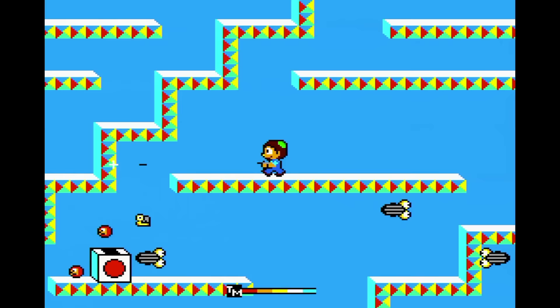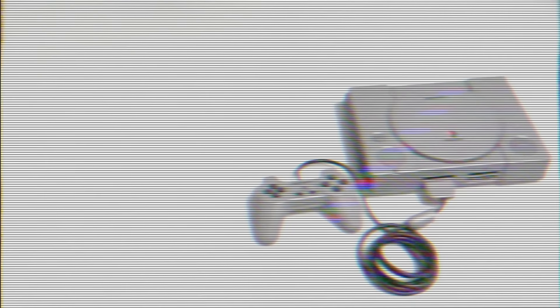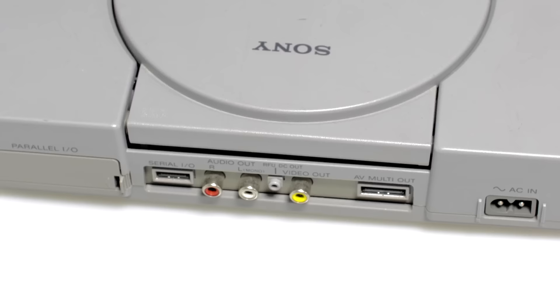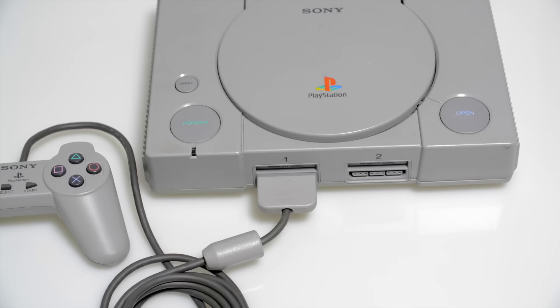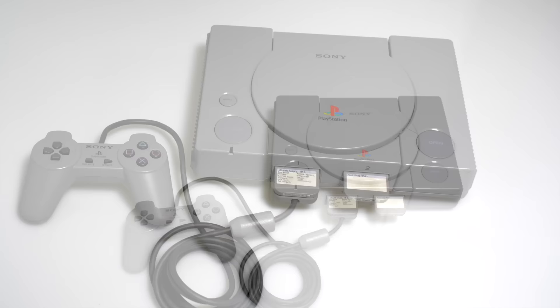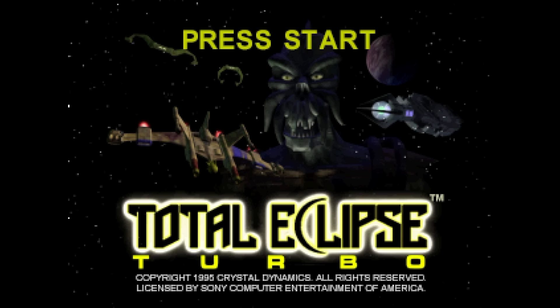Now for one of the biggest console launches in history — well, for the time anyway. When the original PlayStation came out, it also came with a lot of games. The Sony PlayStation was launched in North America on September 9th, 1995. This CD-based system came bundled with some demo discs but no actual game software. You also needed to buy separate memory cards to even save your game in many titles. There were many games available on day one, and they all came in these oversized jewel cases that Sony quite literally purchased from Sega.